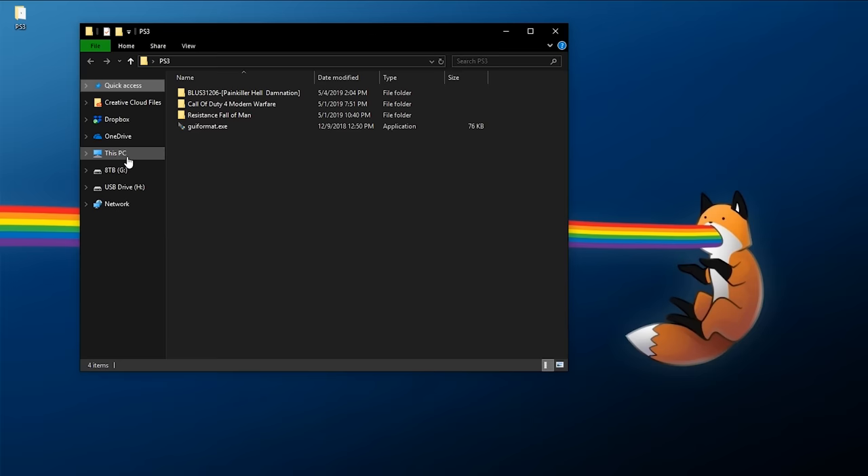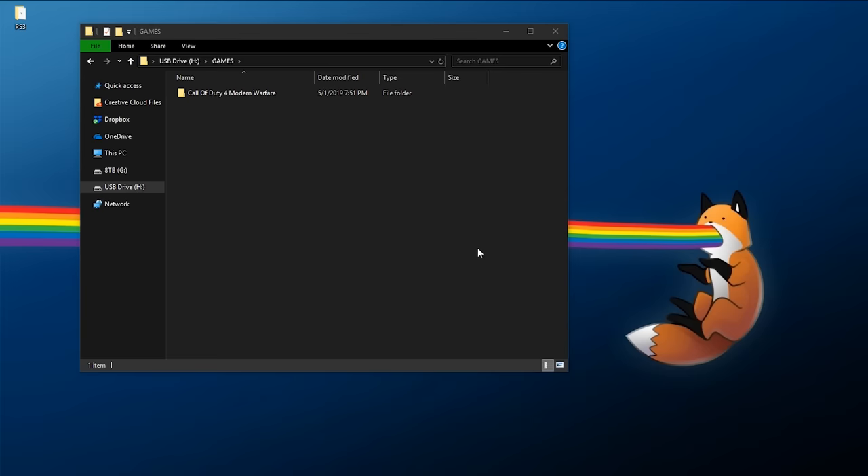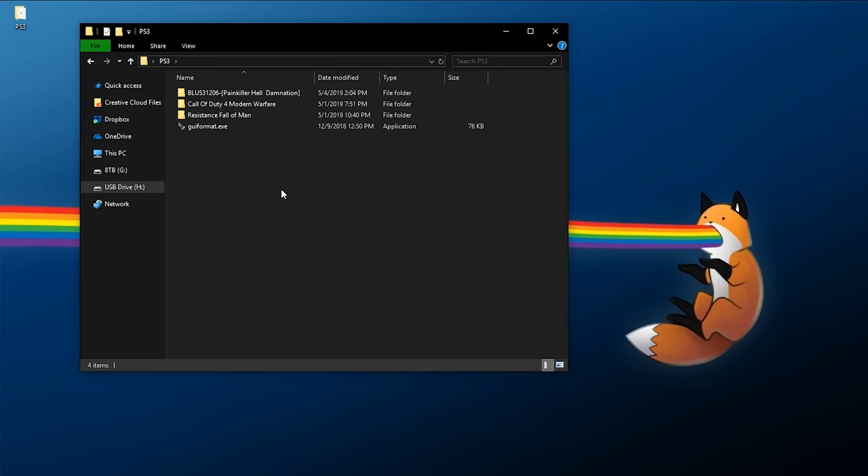Now let's copy Call of Duty 4: Modern Warfare to the flash drive. Go to your flash drive and create a new folder and call it GAMES — all caps with an S, though a Z works as well. Inside the GAMES folder, paste in your game. Wait a few minutes for it to copy over, and in the end we should have Call of Duty 4 copied onto this flash drive. Call of Duty has now copied over successfully.